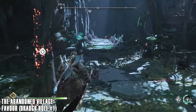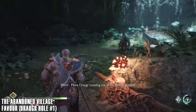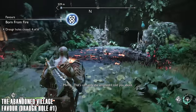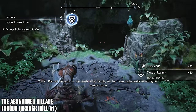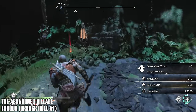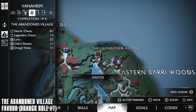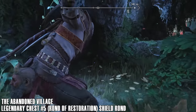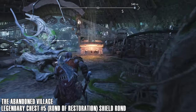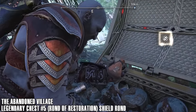Next up we've got a favor — the Draughole. You need to get these across different realms to get completion. Feed the Draughole to get the completion. Then next up we've got legendary chest number five, which gives the Rond of Restoration for the shield. It's just here, not too far from the Draughole.